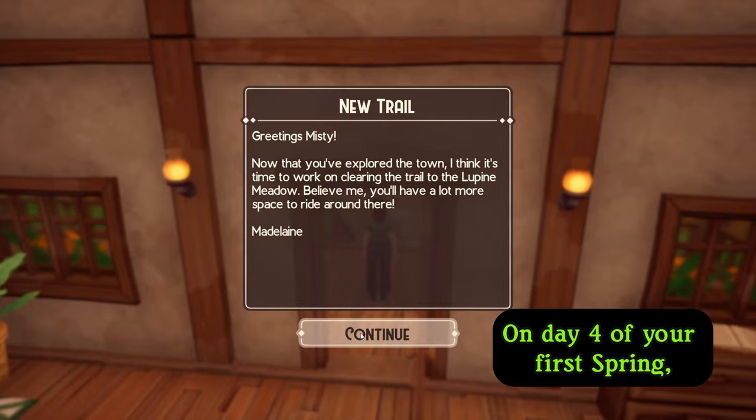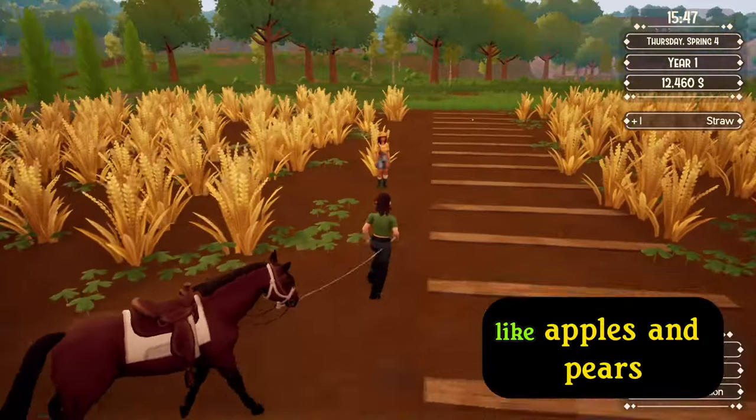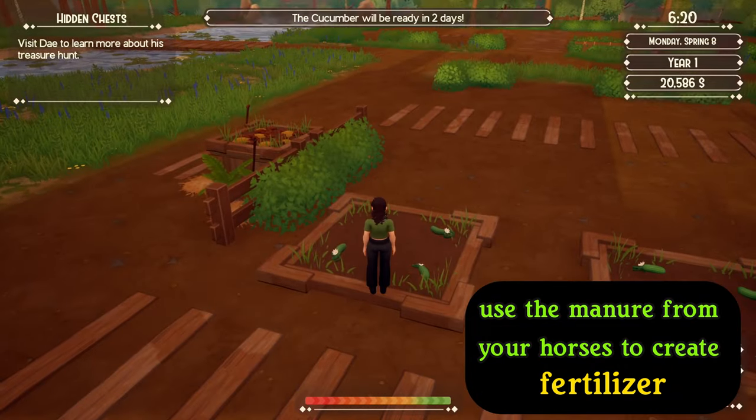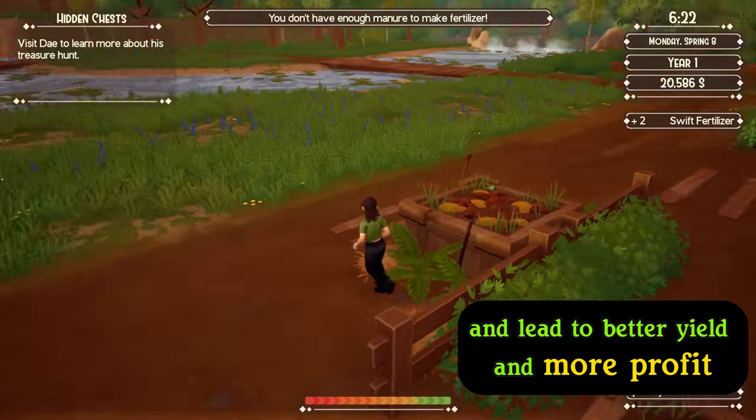On day four of your first spring, the Lupine Meadow Zone opens up. Here you can buy seeds and fruit trees like apples and pears, which can be a very lucrative investment as they will earn a lot of money when harvested and sold. Also, don't forget to use the manure from your horses to create fertilizer — this will help your crops grow faster and lead to better yields and more profit.